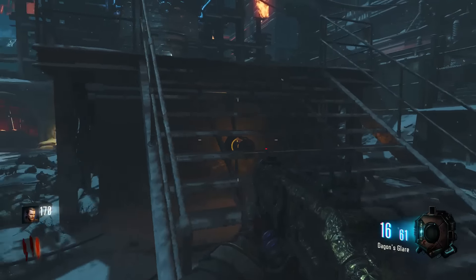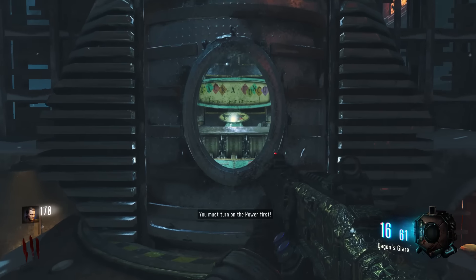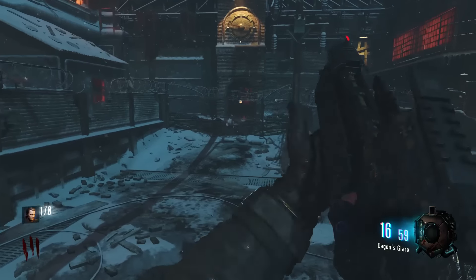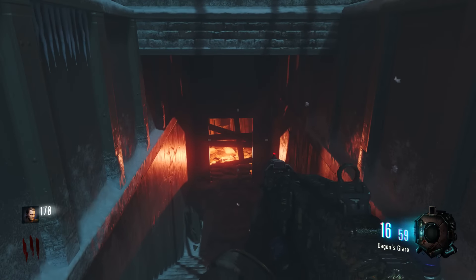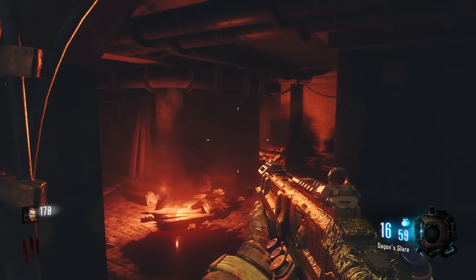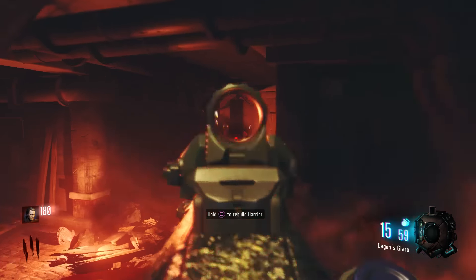I'm going to quickly go over how you can get a free pack-a-punched weapon very, very early in the game. You'll see in this game I get it on round 2, but if you try really hard, you can definitely do it by round 1. It's really not that difficult, and you can do it either in Shadows of Evil or the Giant. In this game I do it in the Giant, and it's just freaking awesome.